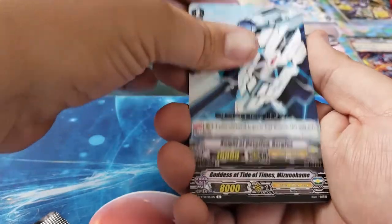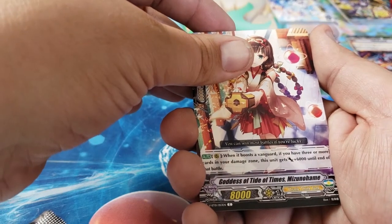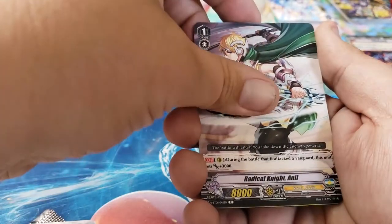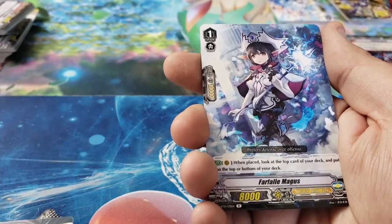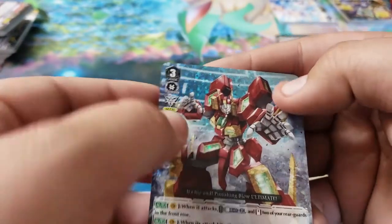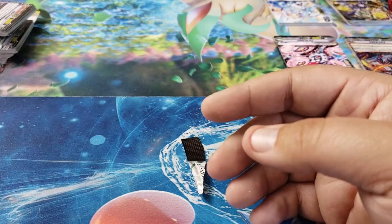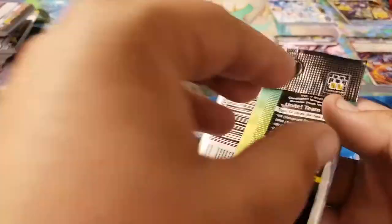Pack 7: Night of Devotion Bergius, Goddess of Tide of Times Mizuha-me, Dominance Dragon, Radical Knight Anil, Three Minutes, Far Fail Magus, and the Perfect Ryza — he is our Vanguard Rare! He's actually kind of textured which is really cool. On to the next pack.